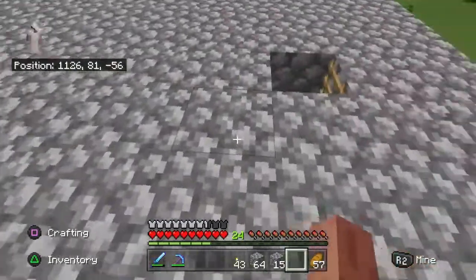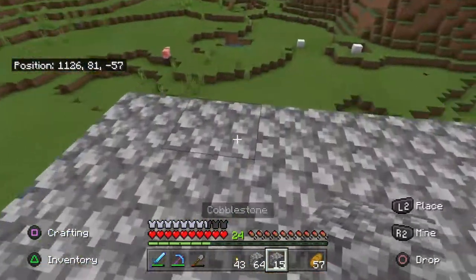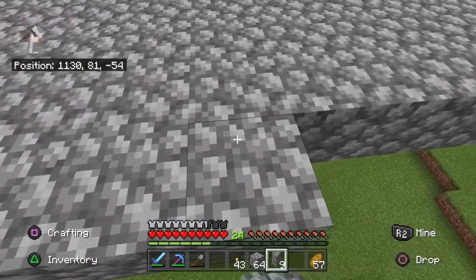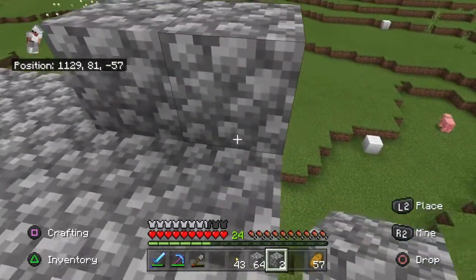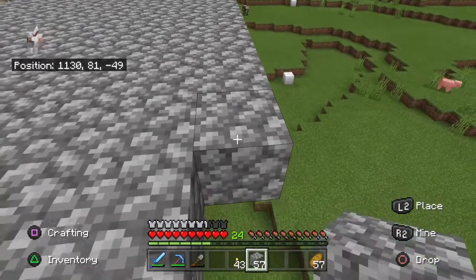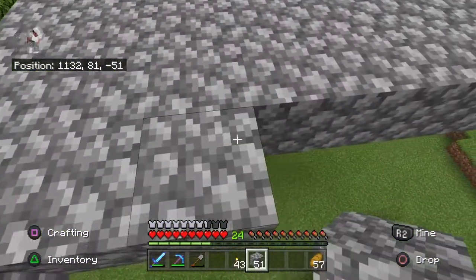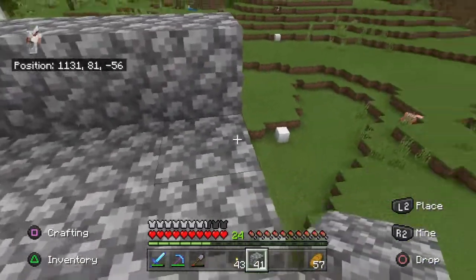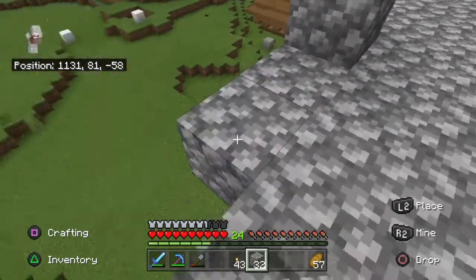Where's my dirt? I don't have any dirt. I'm gonna look for dirt. Actually I probably should put the cobblestone down first. I don't know how far over I'm gonna go but I know what I'm doing. I'll just go like two more over — actually six over so I can have like five blocks and then the wall in the back.